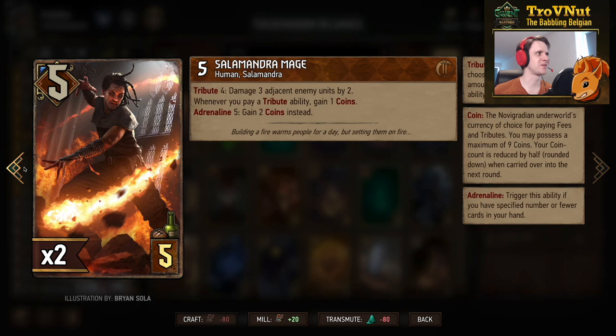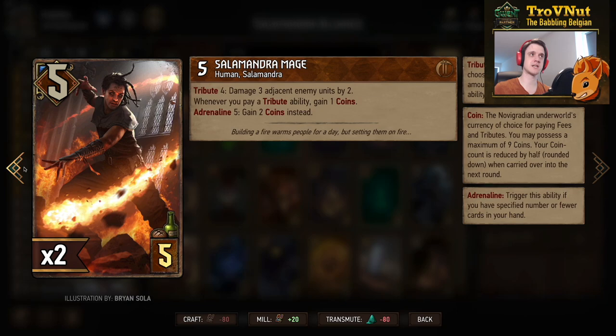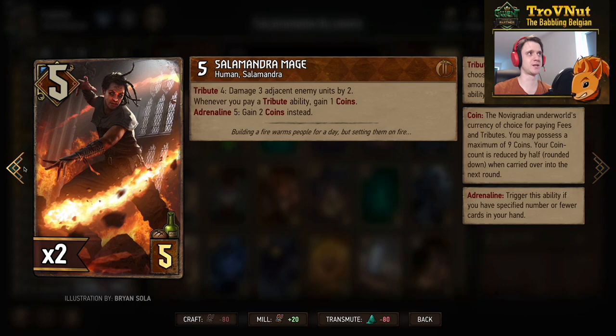The Salamandra Mage is probably one of the better five-provision cards in all of Syndicate — five power for five provisions. For four coins, or three with Off the Books, you can damage three adjacent enemy units by two. Hitting three targets for two damage gives you six damage for only three coins. You also get one coin back for every tribute ability you pay, including this one, so you're technically only spending two coins on six damage. At adrenaline five, you get two coins back instead, meaning only one coin net for six damage.